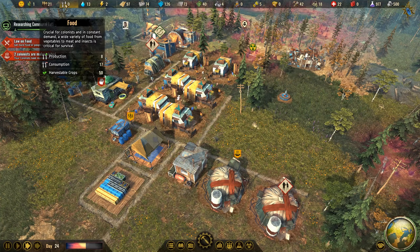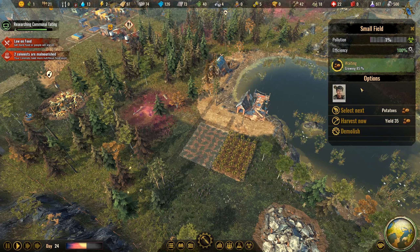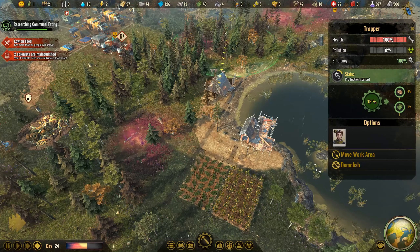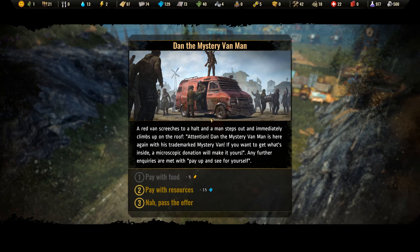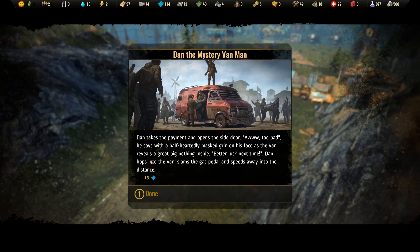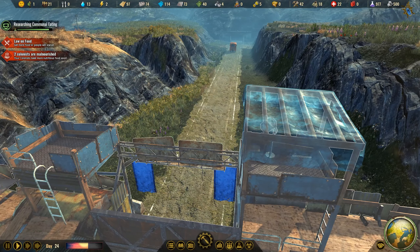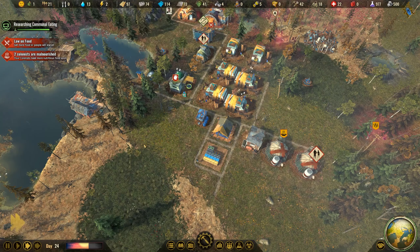Two colonists are still malnourished and we don't have any food right now, but a specialist is coming in with food soon. We could harvest now — it's almost full and should give a nice bump to food production. A van is approaching — it's the mystery van man. He wants 15 fiber, which we have plenty of. We pay and he opens the door to reveal... absolutely nothing inside. Well, that wasn't very friendly of the van man.